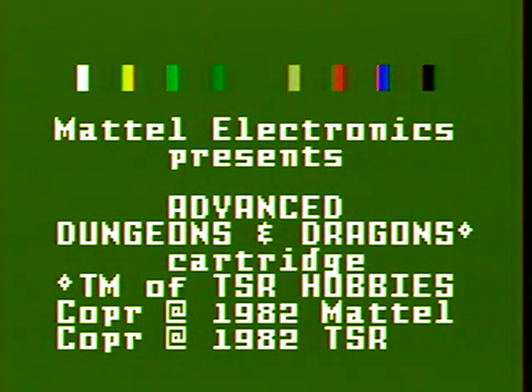I should have thought of this before I started - I don't have the overlays in the controller. For those of you who don't know, the Intellivision controller looks like your standard phone keypad with a disc underneath it that looks like it's analog - it's not. There are little overlays you slide onto the controller that tells you what all the buttons do. I know what most of the buttons do, but I don't know all of them.